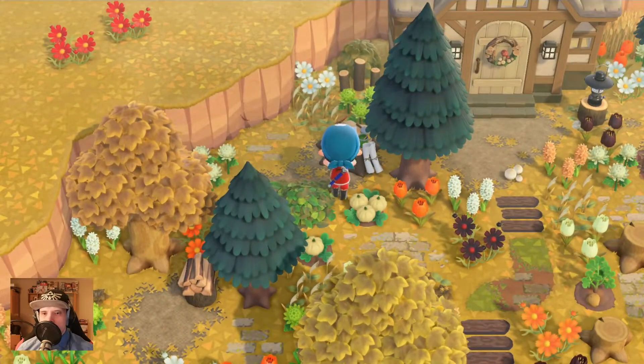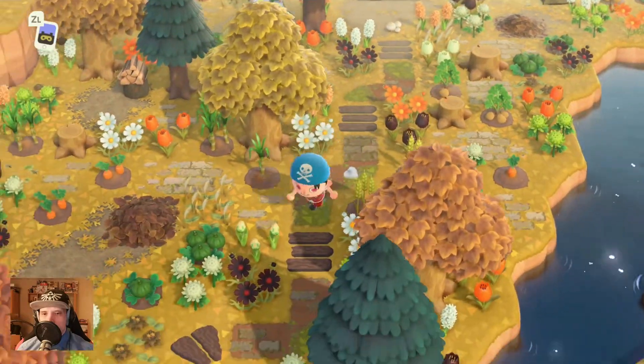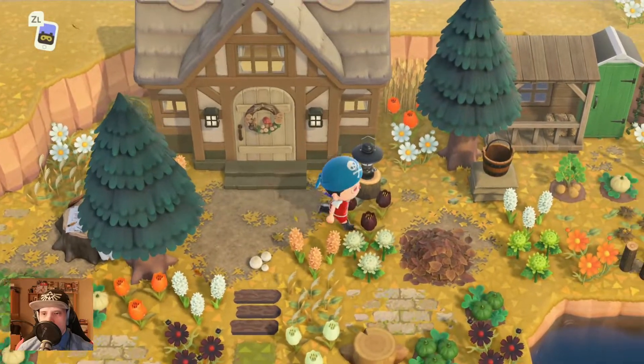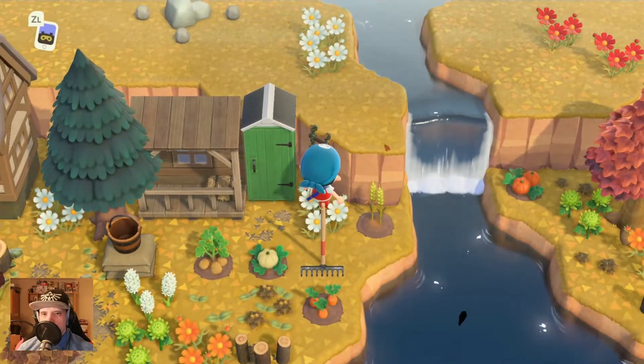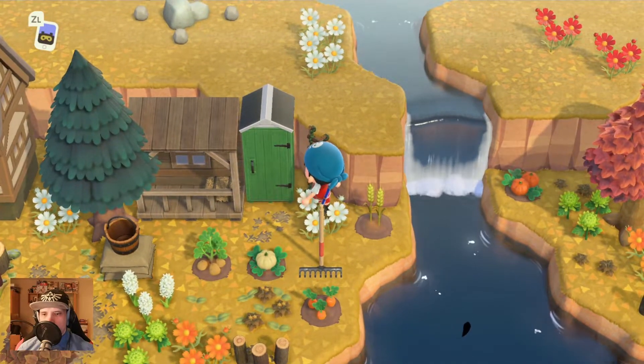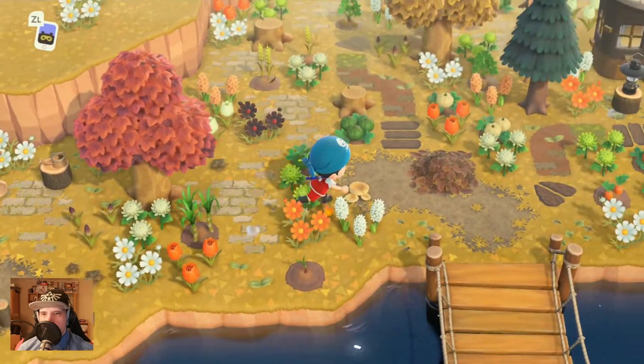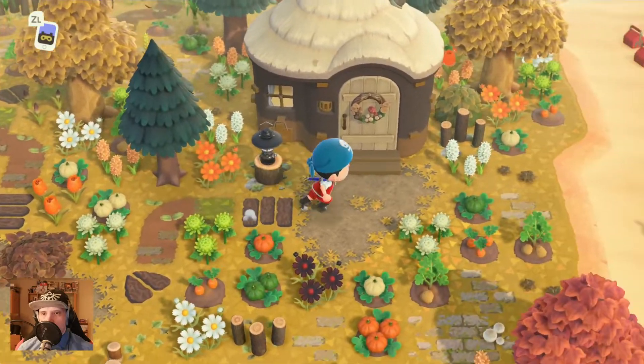Even the workbench fits perfectly here. And we found the socks! Here's a letter — we can't go up but we can go over here. Here's another villager.